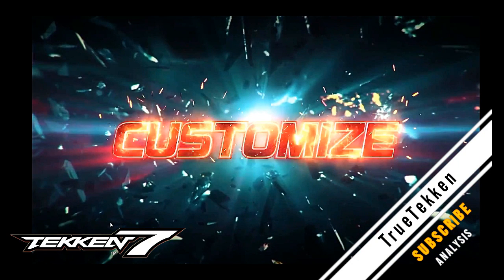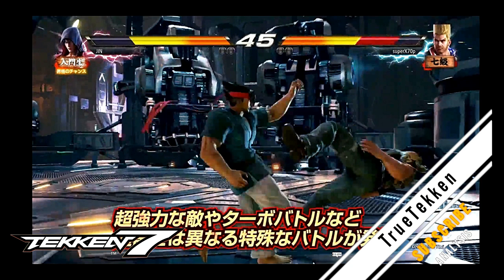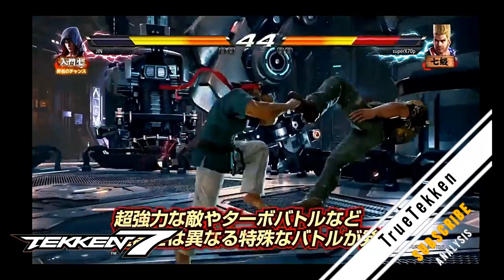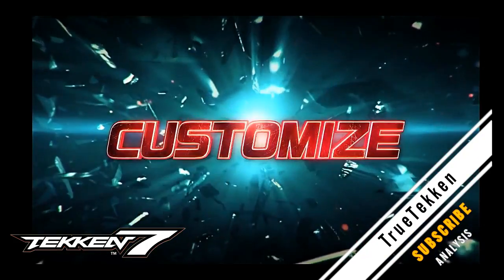There's some sort of infinite combo going on here with Jin. This reminds me of Tekken Revolution where you had some sort of Mokujin Gold Rush mode where you could do similar types of combos. So yeah, might be treasure mode.